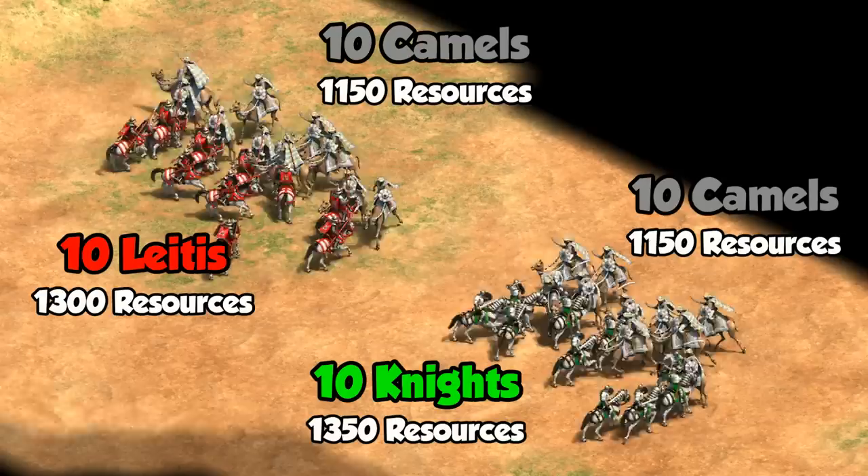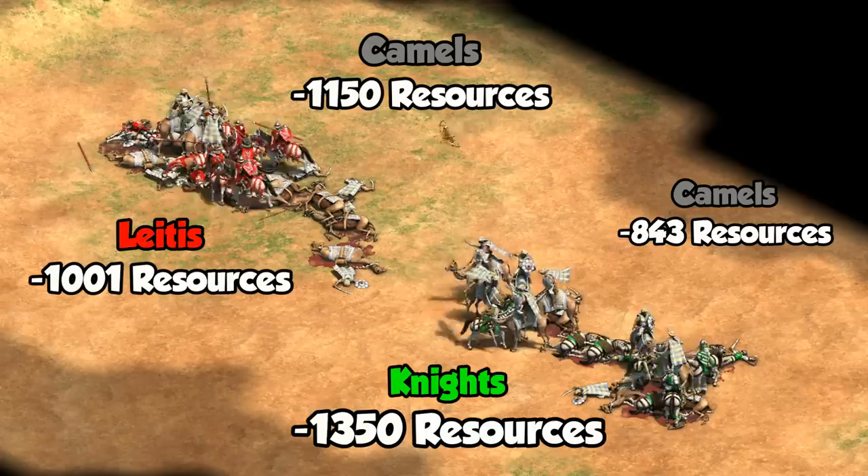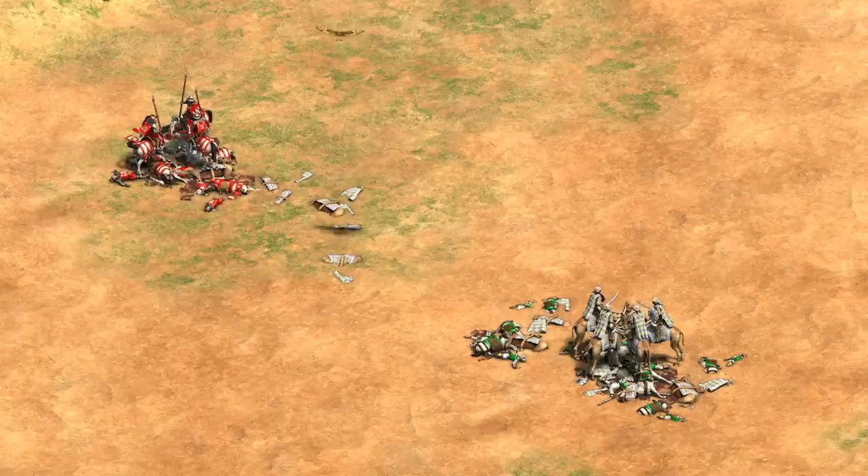Pikes take out either of those two units in five attacks. I'd say it's not a fight you want to take, but in a pinch the Leitis is going to justify its higher cost. Another common counter is the camel, with a plus nine attack bonus against cavalry. With all upgrades the knight survives an extra hit thanks to one more melee armor, but needs three more hits to take a camel rider down. The Leitis performs much better, to the point that in this test they traded cost effectively in terms of total resources, and equally in gold against generic camels.